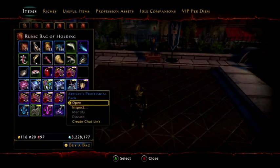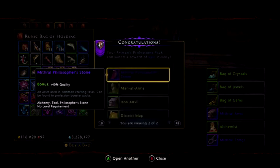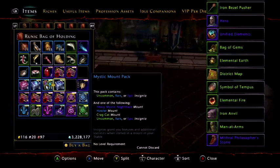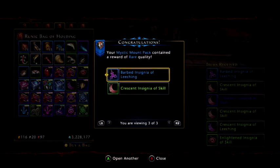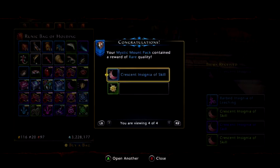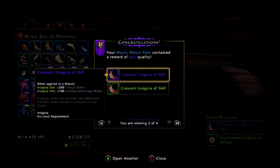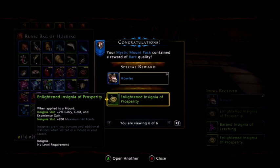If we do the artisan's profession, just get that out of the way — nothing special for that one, I can just open them up, not too bothered about them. Mystic mount pack — let's see what we get from that. Insignias — oh, we actually got a purple insignia! Insignia of skill, which is 200 crit — that's nice to have, I actually need that as well, so that's even better.